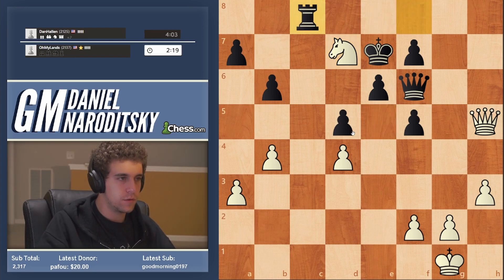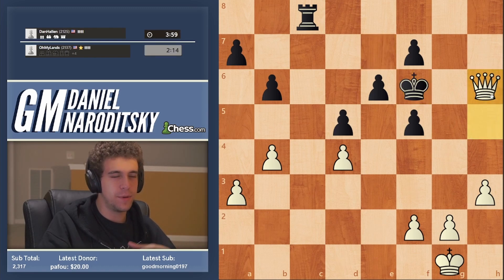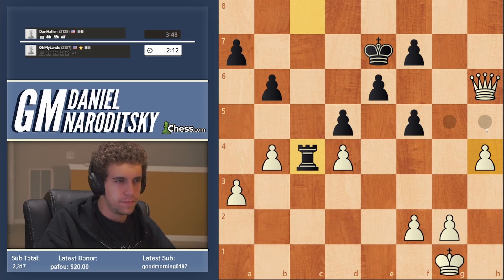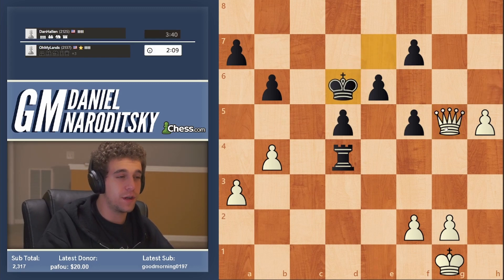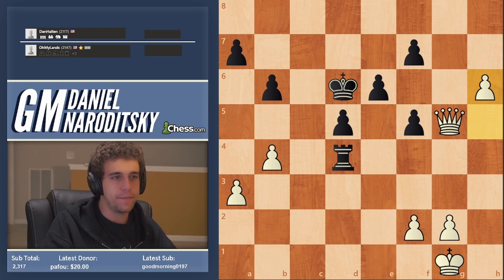Rook takes c8 and now we take the queen - this is actually a very nice game. The fastest method of winning: identify the passed pawn, push it - h4, h5, etc. We don't even need to think; just h5. We don't care about that pawn - our pawn is much faster. Check, and h6 on the next move. Don't pre-move h6 or you might get an f6. Just h6 - remember we have some luft - and he resigns. That's a great game.